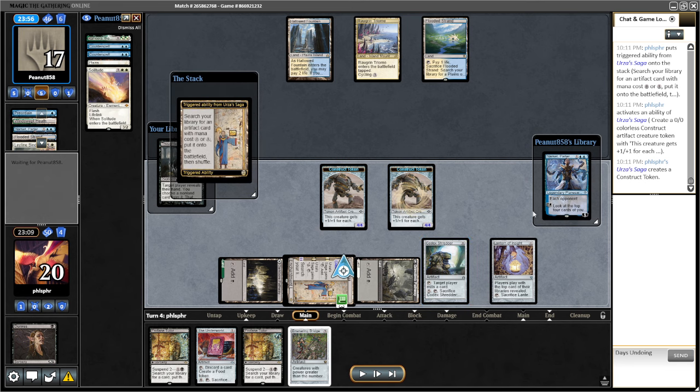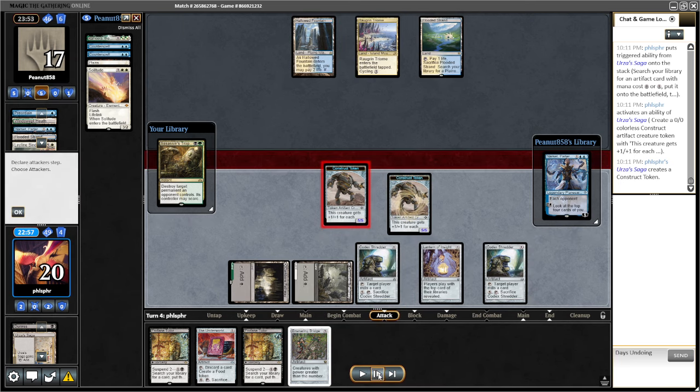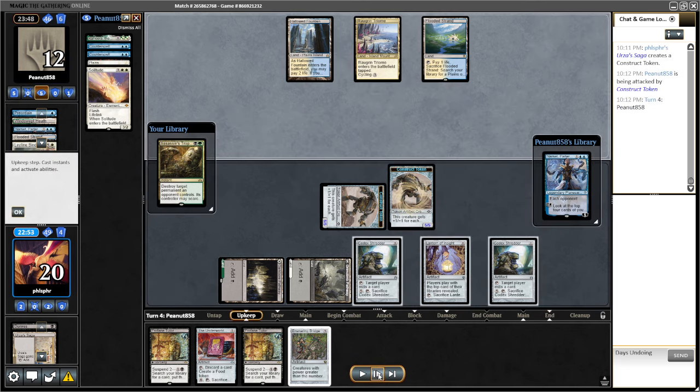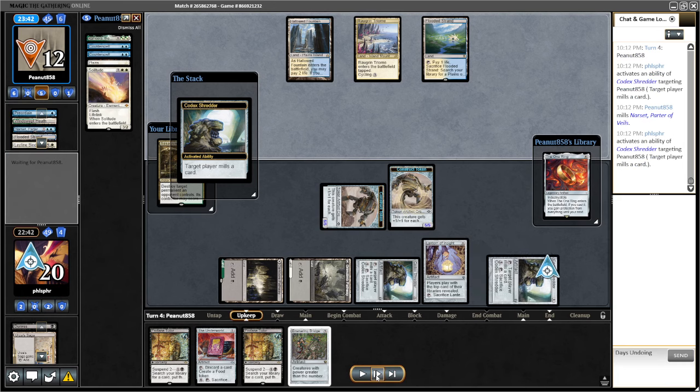I'm going to make the dude and put them on defense. I want another mill rock. There was the potential to grab a needle naming Strand, but they're going to be able to play Narset anyway, so I'd rather not have to worry about it. I'm going to wait until their draw step to mill — now I can mill. They could try to shuffle with their Strand, and I do want to mill that as well.